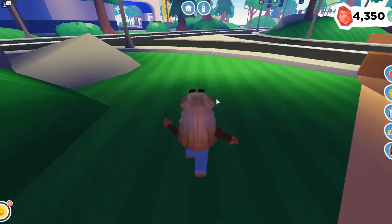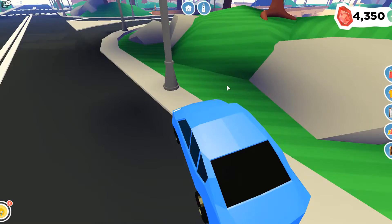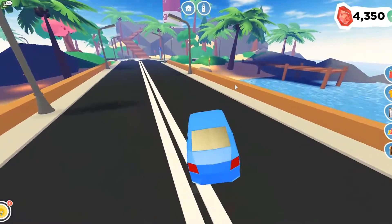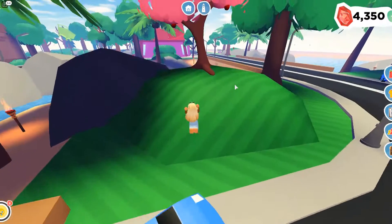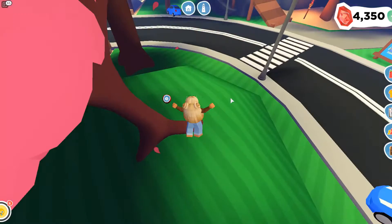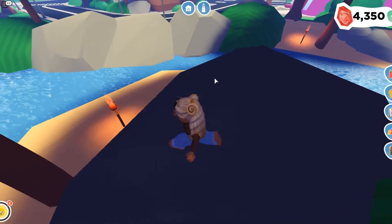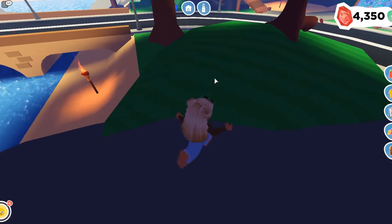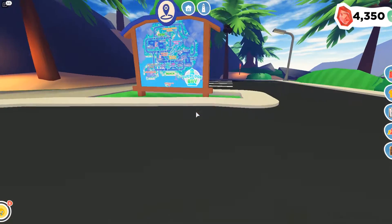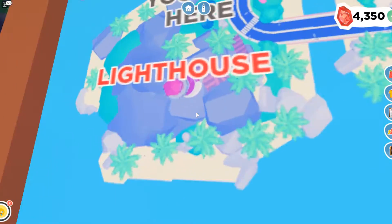I'm gonna drive further. Where is my car? I'm gonna go here — another fruit tree! Let's see, oh there's another map. Perfect. Okay, so where am I? I'm right over here — oh, the lighthouse is right next to me!